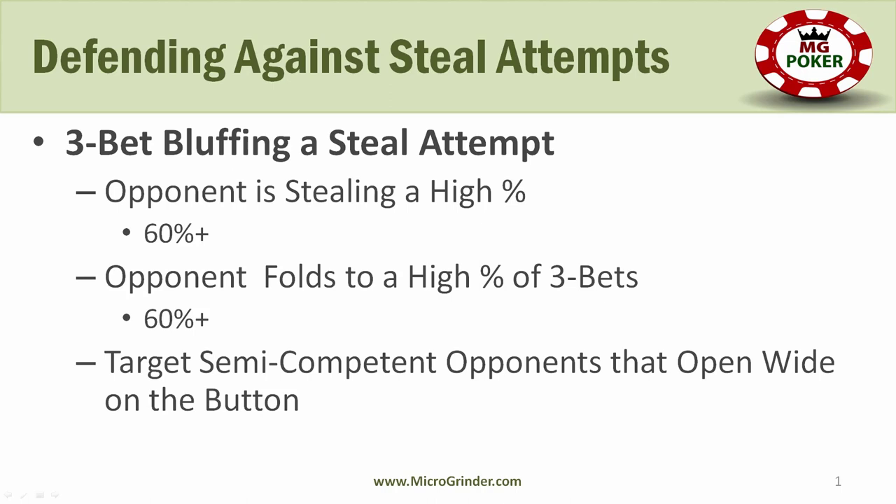When you're targeting specific opponents, you want to look at some specific factors listed on the screen. You want to target somebody that's opening a wide range in late position — in the cutoff and on the button. If you look at the HUD stats, if their steal attempts are fairly high — around 60% or greater, or even around 50% or greater — that means they're opening a wide range in late position to try to steal your blinds.